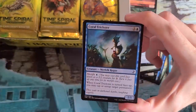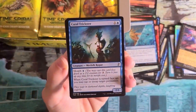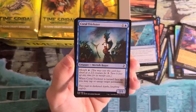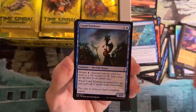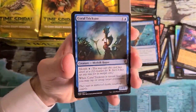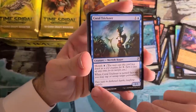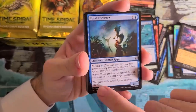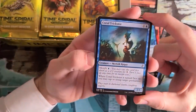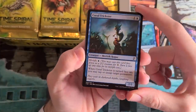Coral Trickster — here's a fun fact. It's a morph that taps or untaps something — an ability known as Twiddling. Twiddle is a one-blue-mana instant that taps or untaps a creature. This card is very clever: it casts Twiddle, and it costs one mana to unmorph — that's one reference. Another reference is its flavor text: 'They wait in darkened depths, laughing eagerly.' That spells out T-W-I-D-D-L-E. Twiddle! I know a lot of this stuff from being invested in Time Spiral block so deeply. Let me know in the comments if you learned that one.